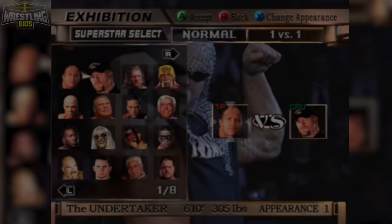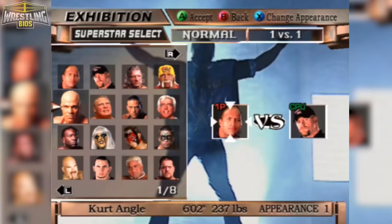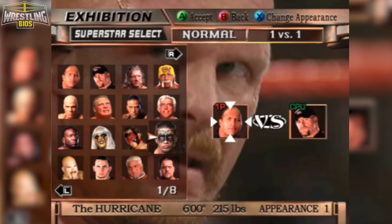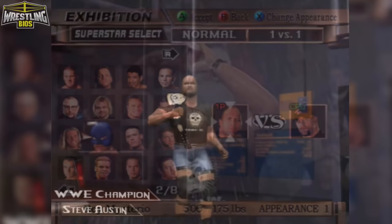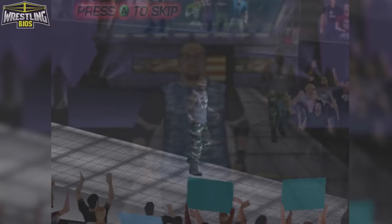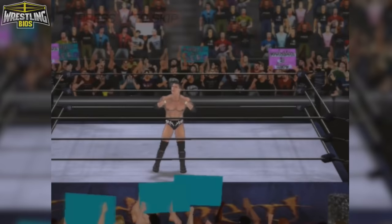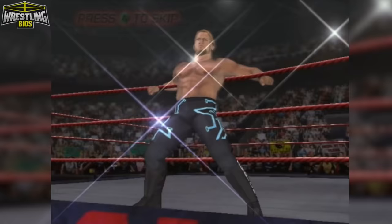There are no unlockable superstars in Raw 2 - what you see is what you get in terms of the official WWE roster. It's an incredible set of superstars: Austin, Rock, Shawn Michaels, Taker, Flair, Hogan, Kevin Nash, Rob Van Dam, The Dudleys, Brock Lesnar, Dave Bautista, John Cena, Randy Orton, Edge, Angle, Benoit, Jericho - it's absolutely stacked.